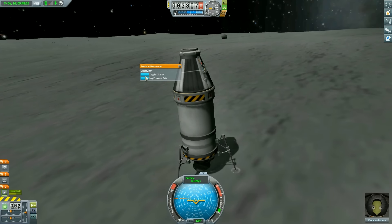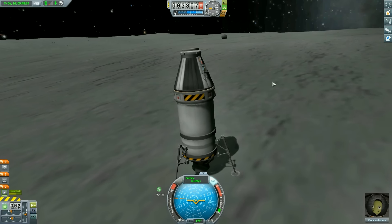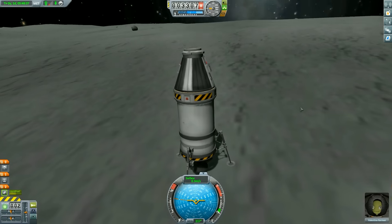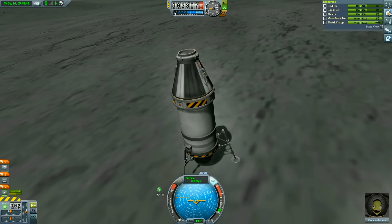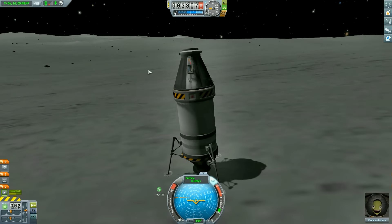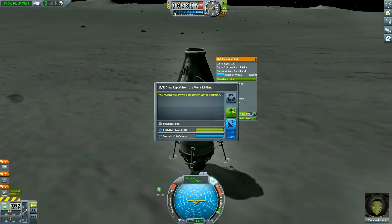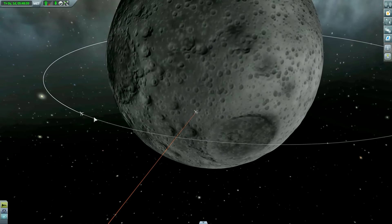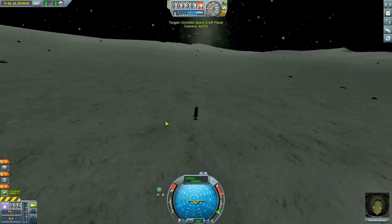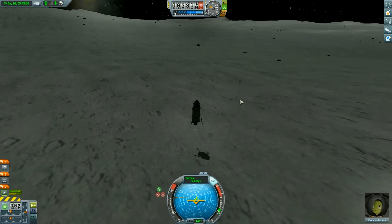At this point we'll go ahead and log the pressure data. Whoa — don't go tumbling around! We're going to have to use stability control here, which is going to drain our battery consistently. Let's log temperature and take a crew report. We don't really have the luxury of staying here, so we're going to set the space plane back as our target and pretty much just take right off again.